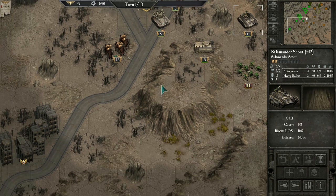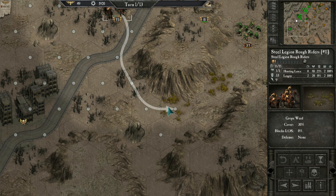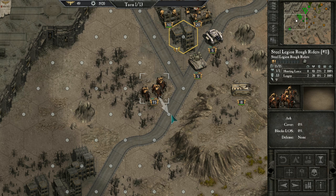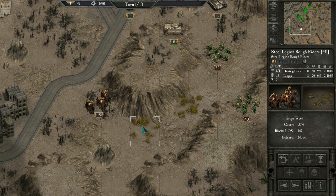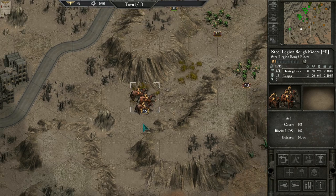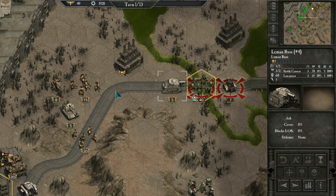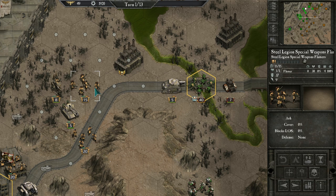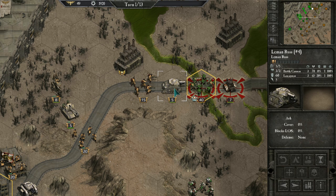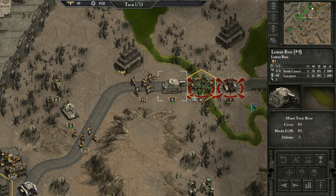The Salamander Scout took out the Gretchins. This is the game: 2D, lots of unit variety, attack and move. Rough Riders have a melee attack with 48 strength and two attacks, so you have to get them close — they have really good movement speed. Unfortunately there are no movement animations; some simple animations would really bring it to life. Flamer guys have zero range so basically melee range, but 30 attack strength with four attacks.